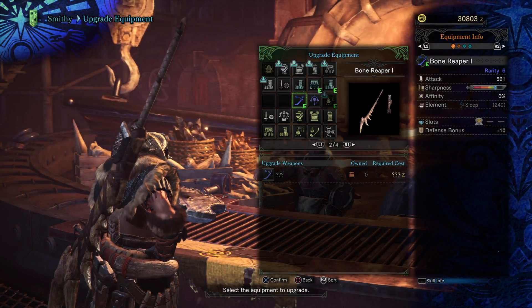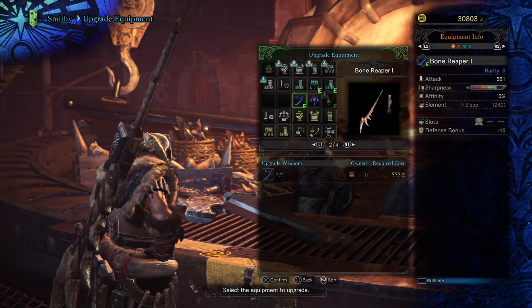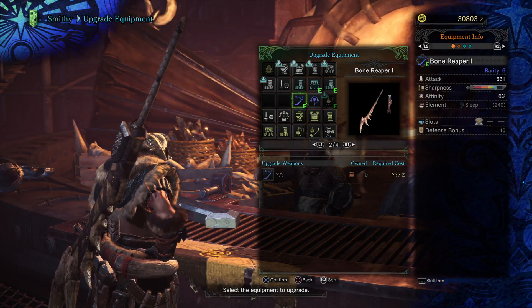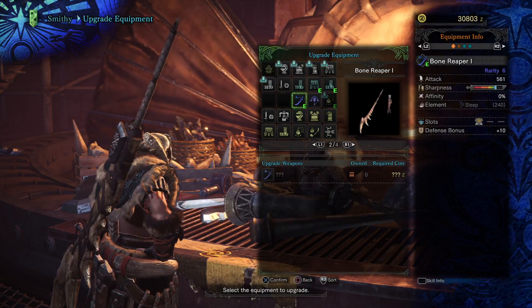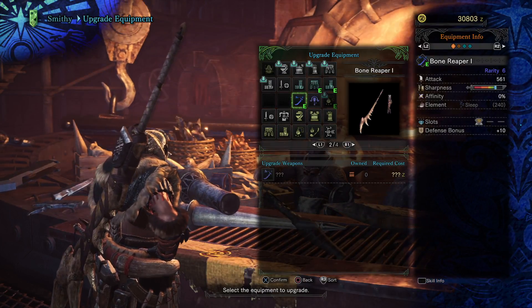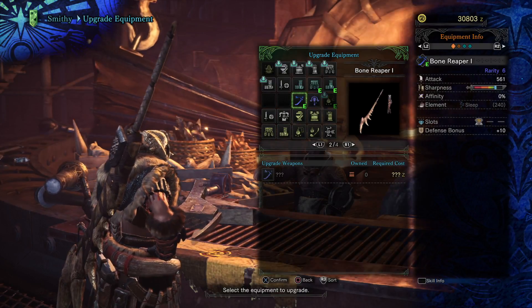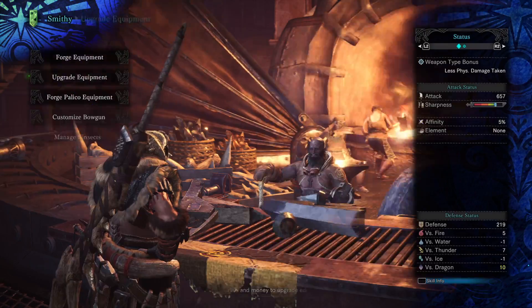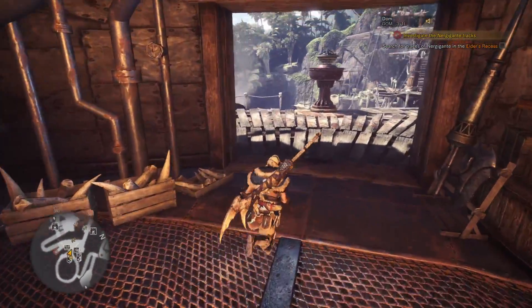Hey guys, Dom here from Cringy Dad Gaming. I've been playing some more Monster Hunter World, and in this video I'm just going to very quickly show you how you can activate the element on your weapon. You may notice that you've been creating elemental weapons — the one I've got here has the sleep element on it, but it's grayed out and doesn't work. In this video I'm going to show you what you need to do, and in order to activate the element you will have to have a skill on a certain piece of equipment.